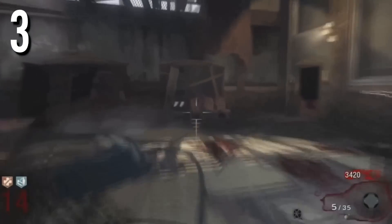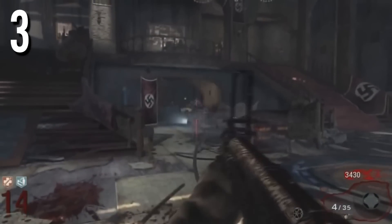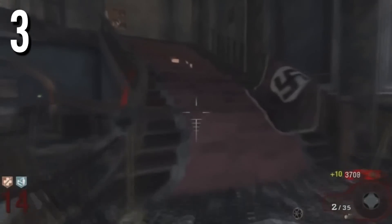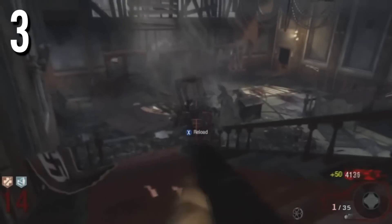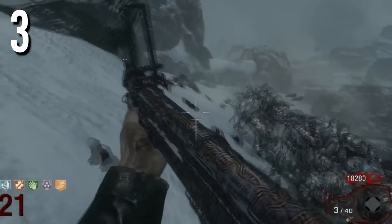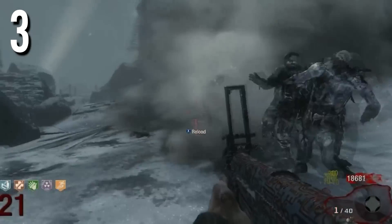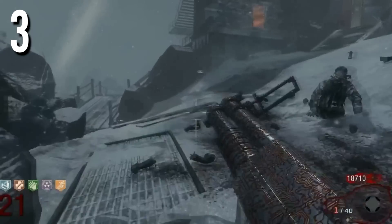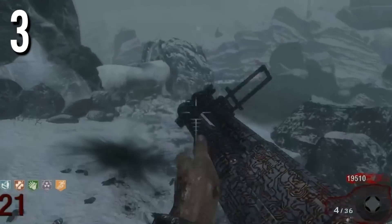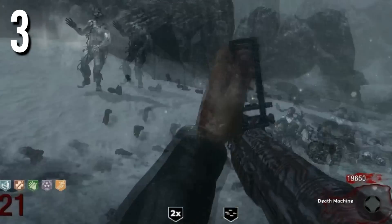Now going on to number 3, this is going to be the China Lake. Now this was going to be a tie between the RPG and the China Lake, but I realize the China Lake is a lot worse because if you accidentally shoot it right up close beside a zombie, it'll basically not even explode, and also this weapon can kill you. The damage on this thing really sucks and there's not a lot of ammo. When you do upgrade it you get more ammo and more damage, so it is better pack-a-punched, but without it, it's something you want to get rid of as soon as possible.